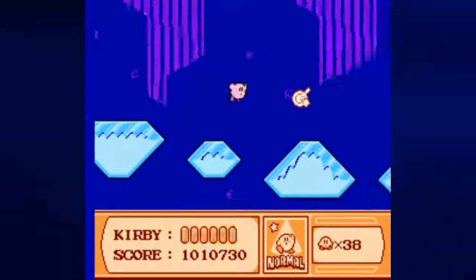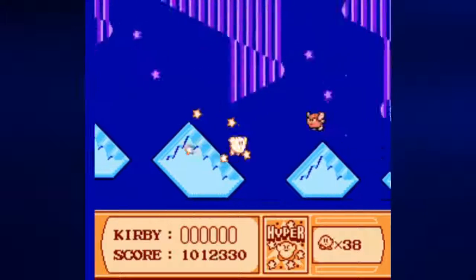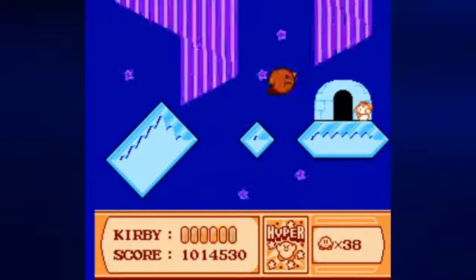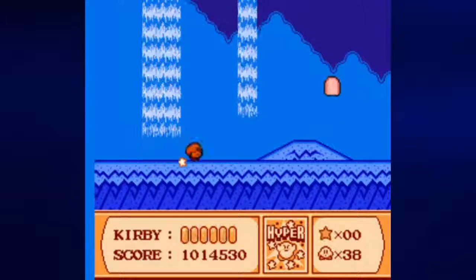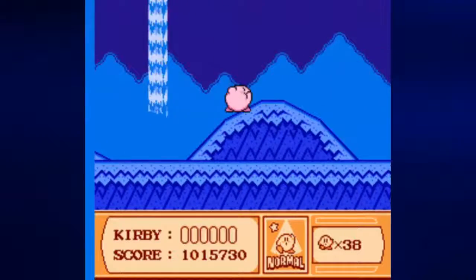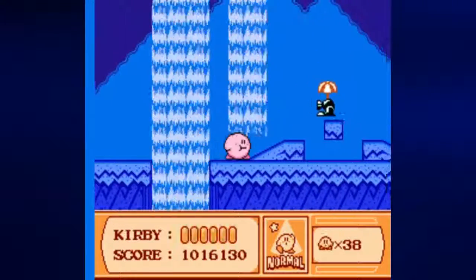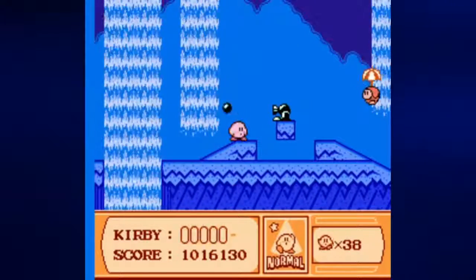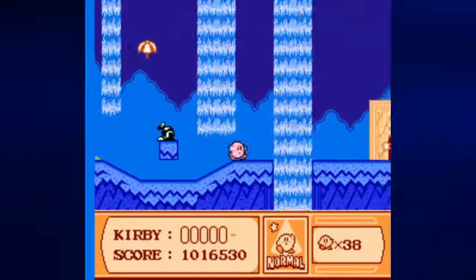Here's this guy again. Apparently he does want us to succeed and make our way to King Dedede. Wonder why. Meta Knight gives us one last piece of candy - that's the last time we're going to see him. Did not expect to do that. Didn't get there that far, that quickly in the practice run. Also, if you leave these parasols that the shots come down on on screen long enough, they explode.